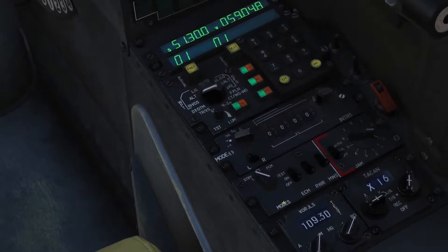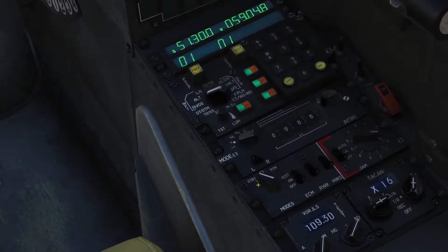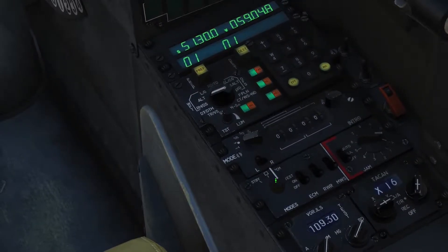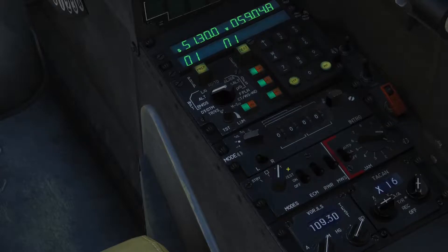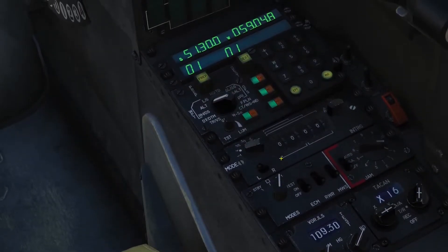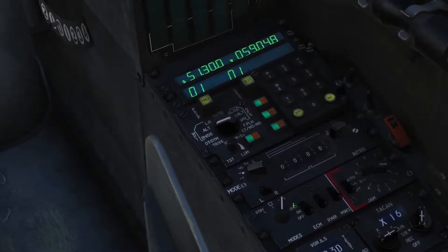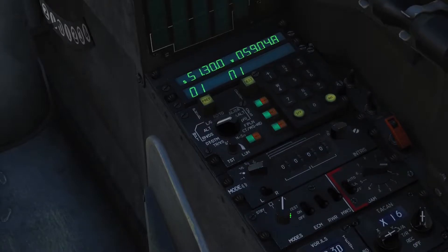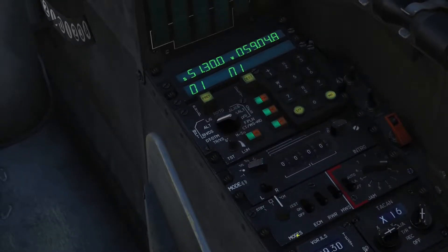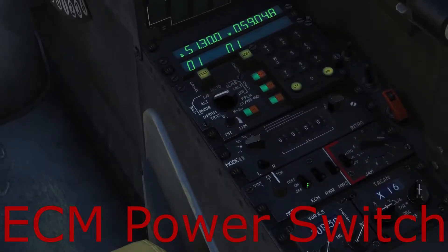So to turn on the jammer, you've got it in standby. You can put it in square, which is where I like to keep it, or you can put it in PCM. PCM is constant jamming. You really don't want to keep it constantly jamming because you make yourself a target. So if you put it in square, it only comes on when it's active and needs it. ECM — that's your jammer.